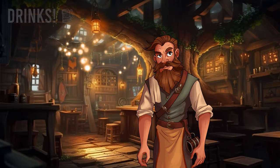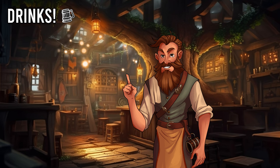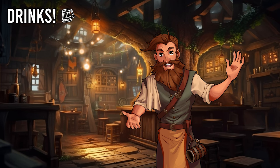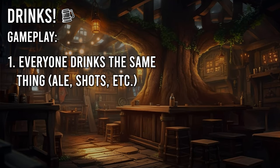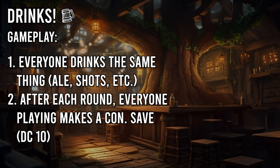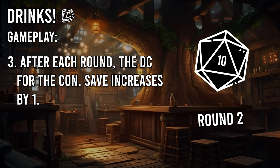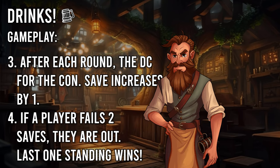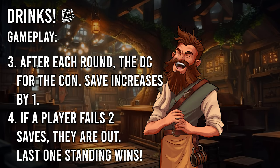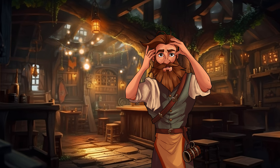And lastly, number 5: Drinks. You can't have a list of tavern games without a classic drinking competition. This game relies just as much on player stats as it does luck of the dice, and can either be a competition for money, who pays for the tab, or just for the hell of it. Everyone involved typically drinks the same beverage — either ale, shots, or something similar. After each round, everyone makes a Constitution saving throw with a DC of 10 to resist getting drunk. At the end of each round, the DC increases by 1, so on round 5 the DC would be 14, becoming 15 on round 6. After 2 failed saves, a player is out — either passed out, too drunk to walk or talk, or throwing up the last several rounds of ale. Note that CON-based builds usually dominate in this game.